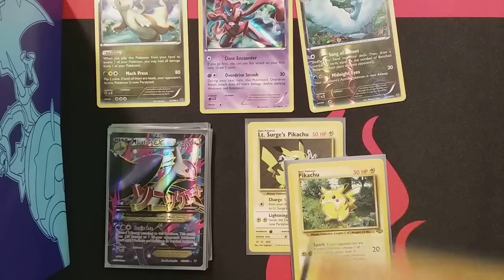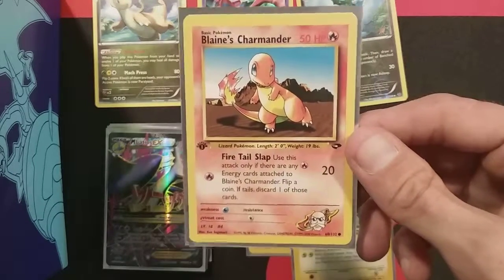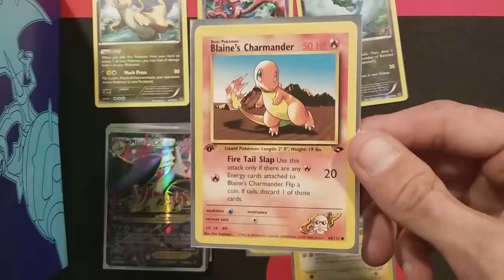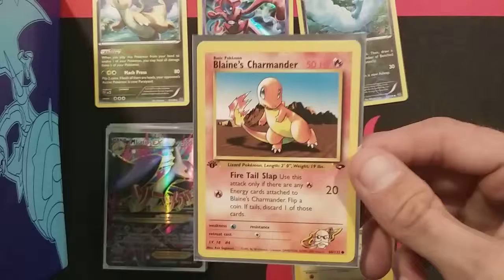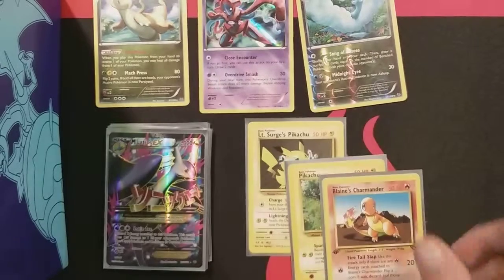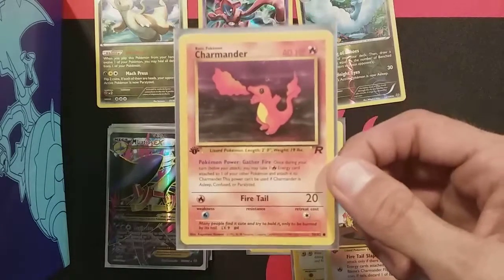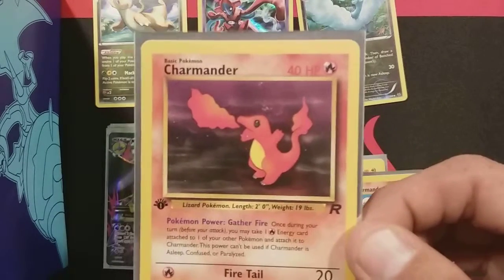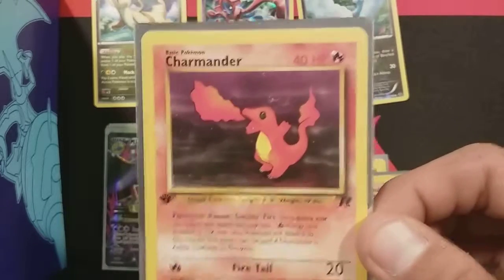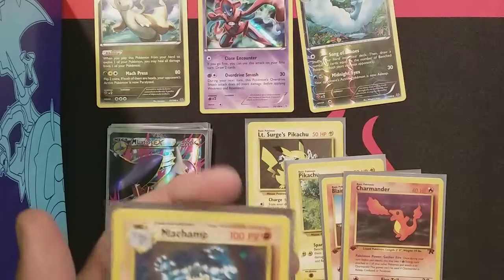And then we're going into our first edition Blaine's Charmander — yes, first edition, legit. Blaine's Charmander is one of my favorite cards of all time because the artwork reminds me of the Game Boy packaging. And then we're going into our first edition Team Rocket Charmander. Look at that artwork, look at that guy — spicy tacos!